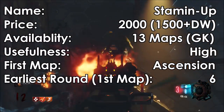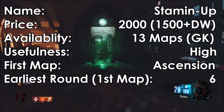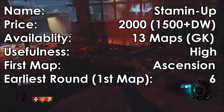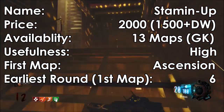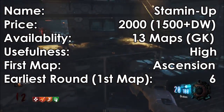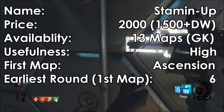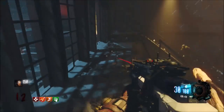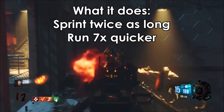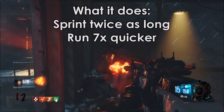First we have Stamina. It costs 2000 points, or 1500 if in Der Wunderfizz. It is on 13 maps as of Gorod Krovi, the first of those being Ascension — the first round you can get it is around round 6. It is very useful, especially on maps like Origins which contain mud that slows you down. It makes you run 7 times quicker and gives you the ability to sprint for twice as long.